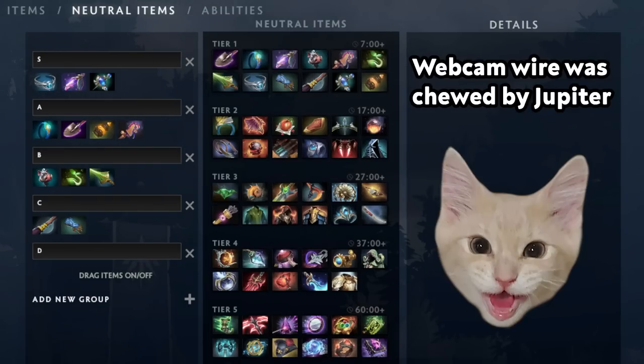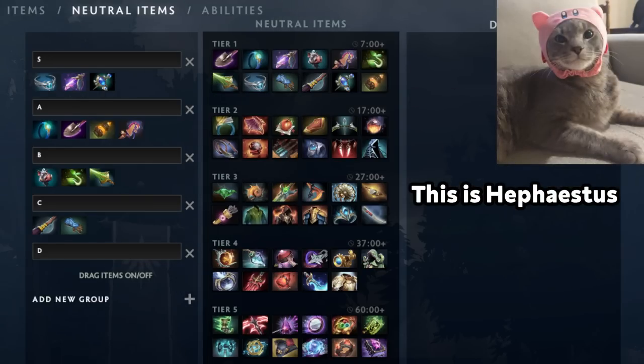Hello friends, welcome. Today we are doing a tier list on neutral items. Now that you get five random items to pick from, it's important to know which ones are considered good so that you can maximize your early game or whatever stage you're in. This video focuses on tier one and tier two — all games pretty much reach these tiers and there are the most generic choices to make here.